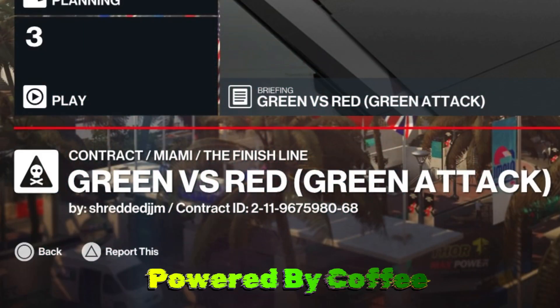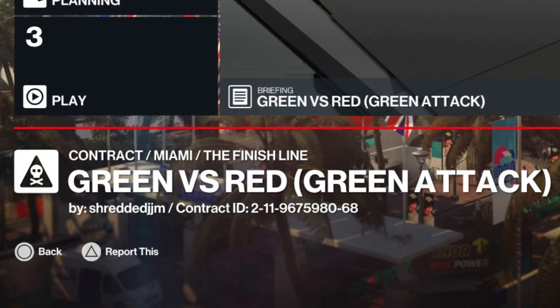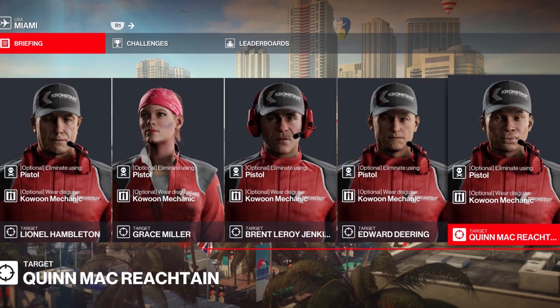Hello and welcome back to the world of assassination and the trending contracts. Today's contract is Green versus Red, set in Miami. The contract ID is on the screen now for anyone who wishes to have a go at it, and it has been supplied to us courtesy of Shredded Gym. On to our briefing - short and sweet - we're back.